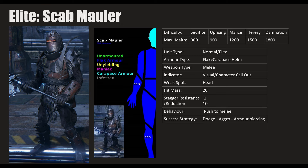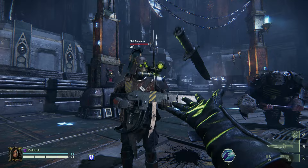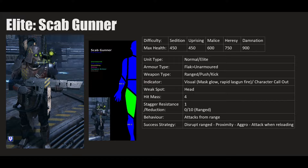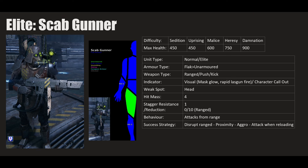The Scab Gunner is a long-ranged, mostly flak-armored elite who has a push/kick and tries to keep range between you and him. Behavior: attacks from range and retreats when you get close — which can be an opening. Success strategy: take him out at range if possible. If not, get in proximity to force him to put his gun down and push you or run for a new spot. When he turns to run, that's animation lock — perfect time to take him out before he sets up again.